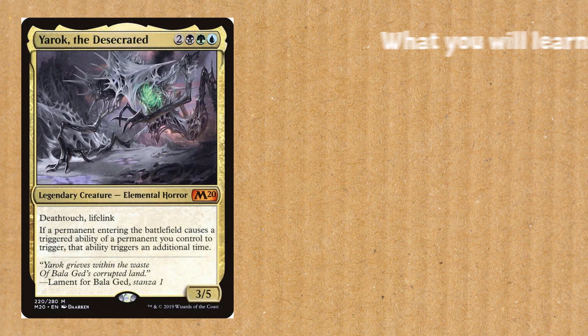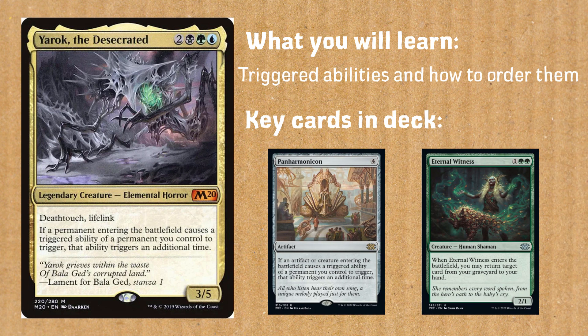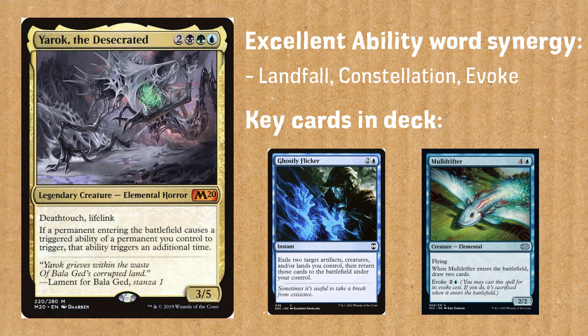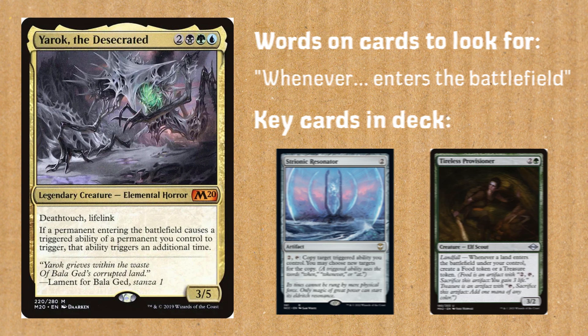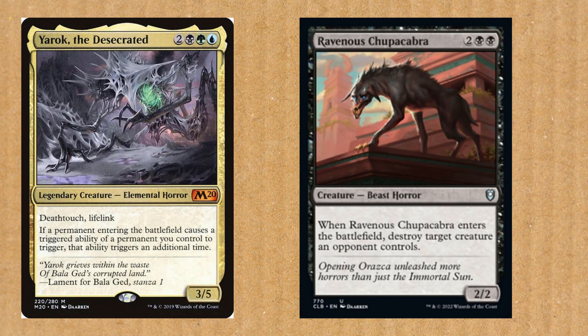Anyway, this 5-mana 3/5 Sultai elemental horror only cares about one thing: things entering the battlefield. Yarok says — deathtouch and lifelink — if a permanent entering the battlefield causes a triggered ability of a permanent you control to trigger, that ability triggers an additional time. So effectively, if we have Yarok on the battlefield and we play a Ravenous Chupacabra, its enter-the-battlefield ability happens twice, so we can destroy two different creatures.